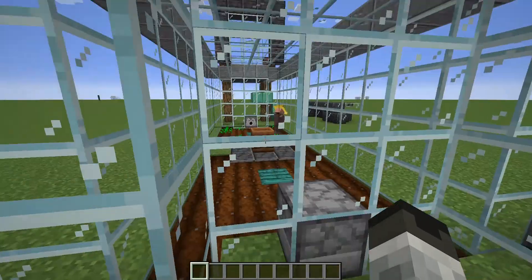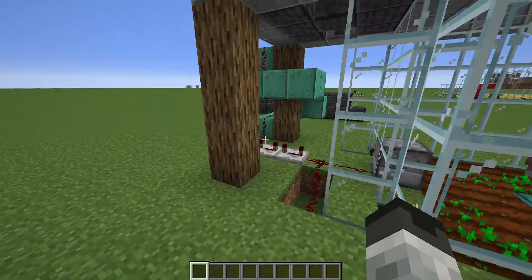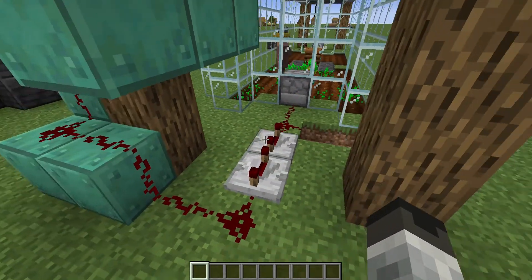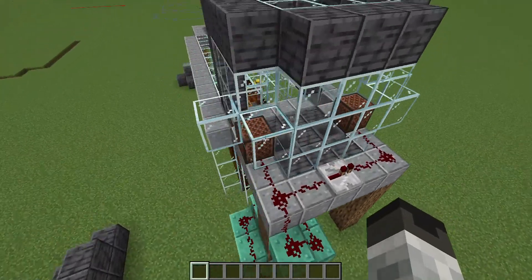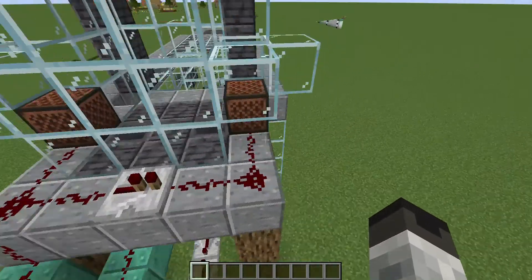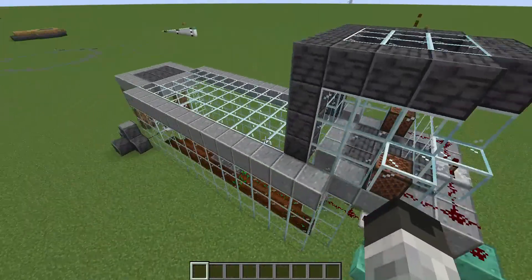The redstone signal comes through here, it goes into that dispenser that dispenses water, and then you come around here - it's still going - and that dispenses the other one with water. Both of those kind of encapsulate that, and then the redstone signal comes up here to these note blocks.